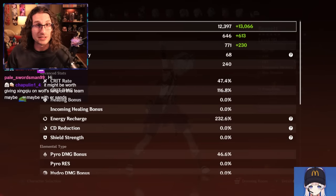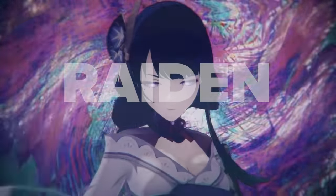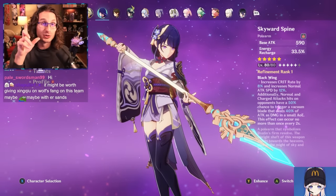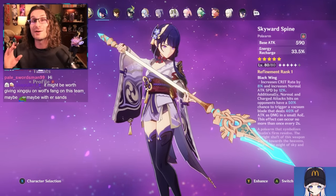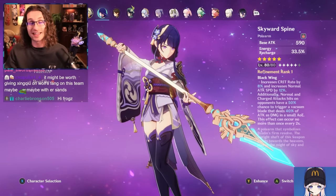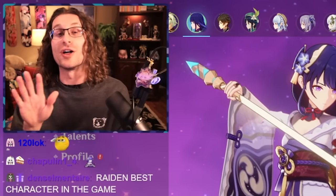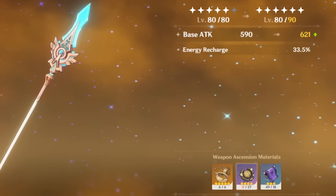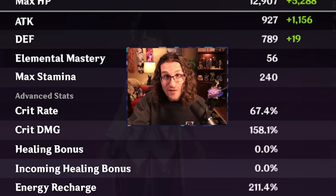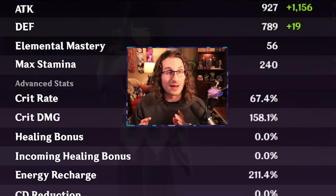Bennett is the same. I just leveled up some of his pieces — she has a ton of Energy Recharge, and 47% crit on Favonius is more than enough to get those particles flowing. We have moved Raiden to Skyward Spine, which gives 8% bonus crit, a lot of Energy Recharge, and really high base attack. It is surprisingly a very comparable weapon to The Catch — Xiangling uses The Catch extremely well, Raiden uses Skyward Spine extremely well, and it doesn't go the other way around. I am super happy to see this Raiden Shogun at 75% crit with a perfect crit ratio, a ton of ER — she's doing very, very, very well.